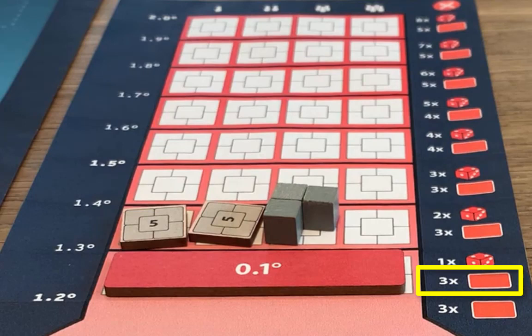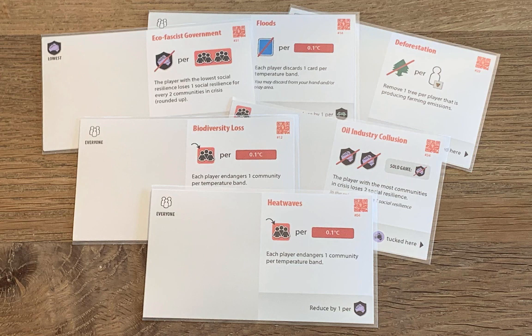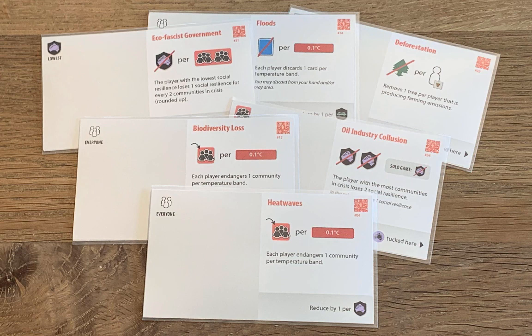Then you'll see what effects the increased temperature has on your communities. You'll resolve this number of crisis cards, and this number also goes up as the temperature rises. These cards have a number of effects, but the most common effect is to endanger communities. You determine how many communities to endanger based on the temperature and how much resilience you have.